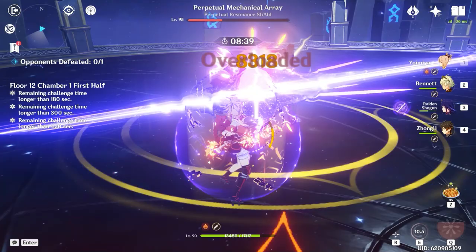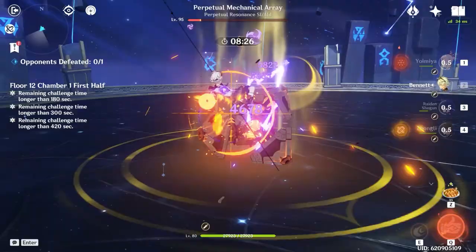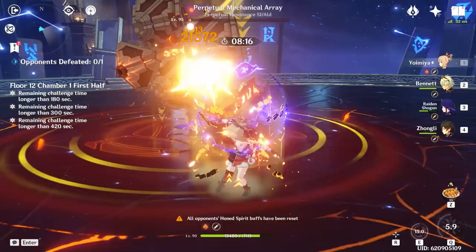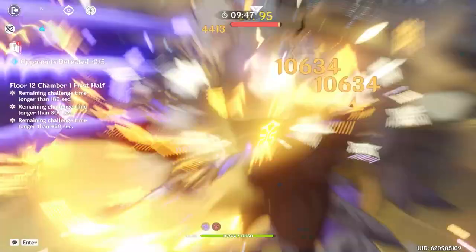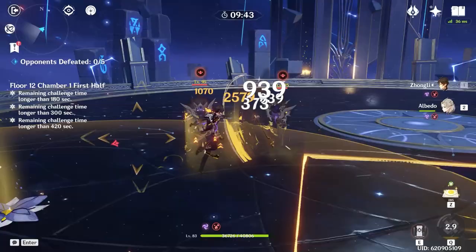As for Zhongli's most sub DPS artifact set, you can use the 2-piece Noblesse Oblige and 2-piece Archaic Petra combination for 20% increased burst damage and 15% increased Geo damage. This set just boosts your damage output and aims to make his burst hit as hard as possible. Restricting Zhongli to this when he has a set designed for him that provides so much team utility is kind of a missed opportunity. But if you really want to go for damage, this would be the combination to do that with. Overall, I'd say his most valuable set is the 4-piece Tenacity — it just provides so much for himself and his team.